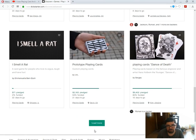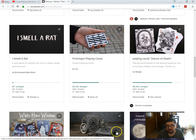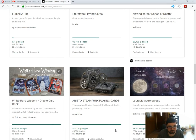You dirty rat — there's something about a rat here. Prototype playing cards by Vin is 54% funded, 21 days to go. Don't really think it's gonna fund, but it may. Dance of Death by Sergey is 80% funded, 18 days to go. There's a chance that one funds. It's not bad — A for effort as far as the customization and artwork is concerned, but not really my cup of tea.